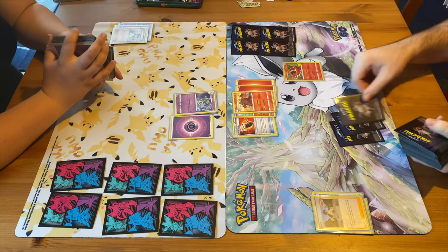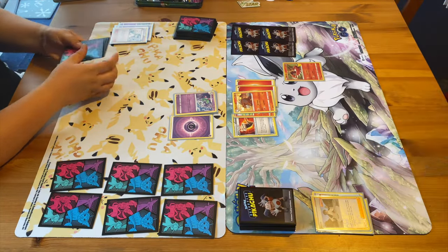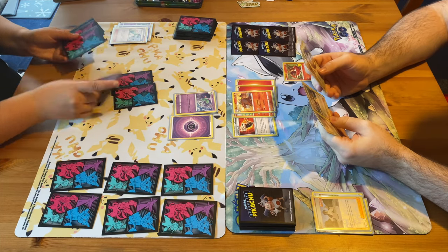In a turn you can play one energy and one supporter card. Other than that you can play any amount of Pokemon or item cards. You start with a basic Pokemon and evolve up into a stage one, then stage two, so you can't just rush out those bigger stronger Pokemon. In the TCG, drawing cards is very important. Unlike Yu-Gi-Oh, where there's not as much drawing — more combos — Pokemon is very much into the draw support. This could be via Pokemon, supporter cards, or item cards.